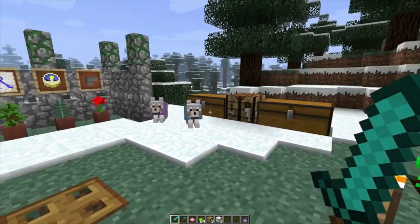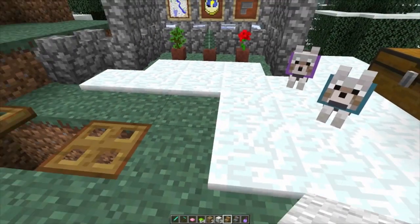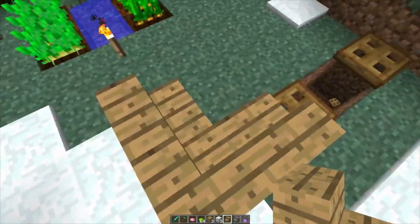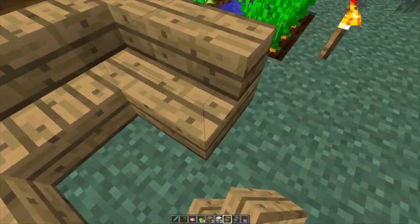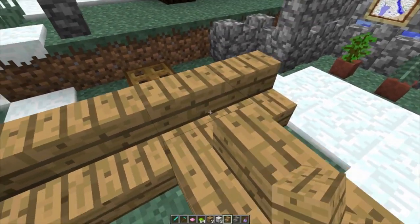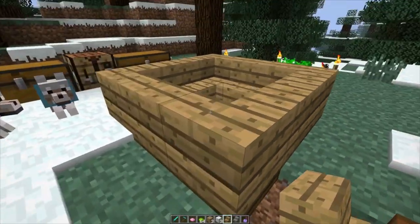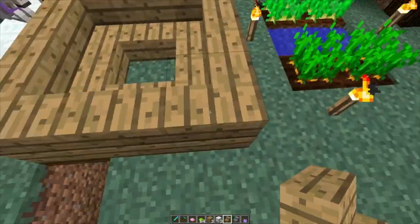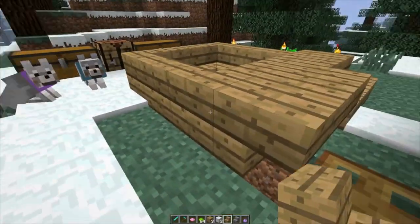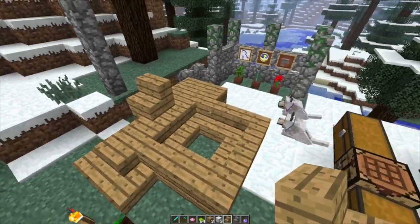I almost missed one of the most important things — corner stairs have been added! Stairs can now be placed at corner angles. Look at that — it's incredible. Now you can build like a little hot tub and the figures and shapes you can create are just amazing. Stairs in Minecraft are now essentially unlimited in configuration. Just the different things you can do with stairs now is awesome.